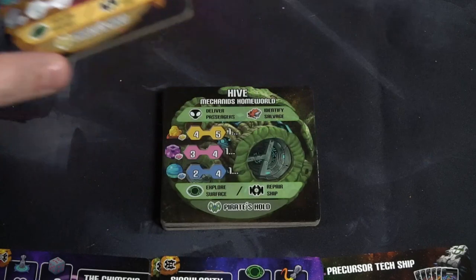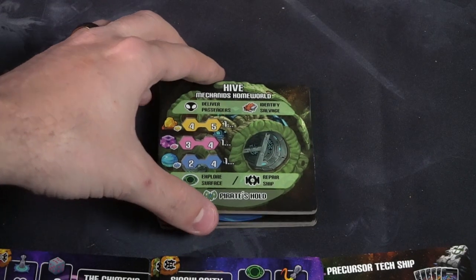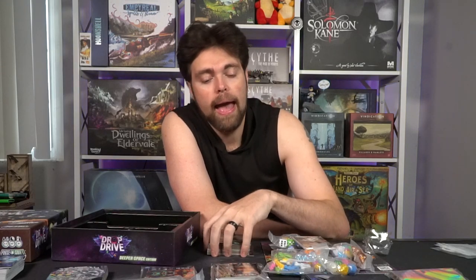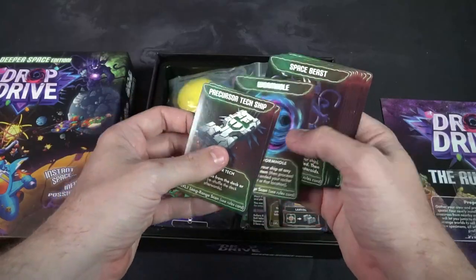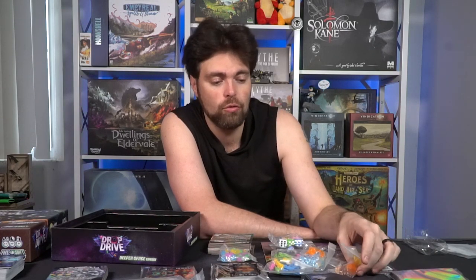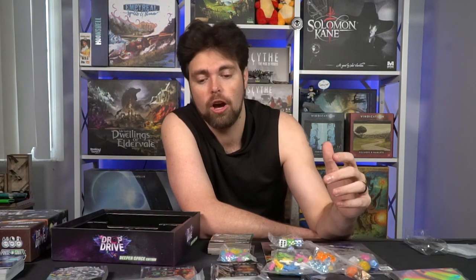There are a ton of really nice deluxified pieces, and there's also some Dungeon Drop exclusive stuff in this game. Drop Drive is all about dropping stuff onto the table and utilizing what is available on the field, making every game feel different. You utilize the different types of ship pieces and ship cards that formulate the cosmetic aspect of your ship as well as its abilities, fighting off other players while doing pick-up-and-deliver as you go from planet to planet acquiring new things. The quality of this game is excellent — the prototype was very nice and this is even better. All the components are high quality.